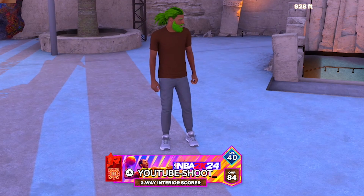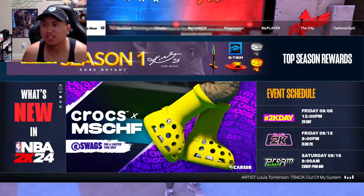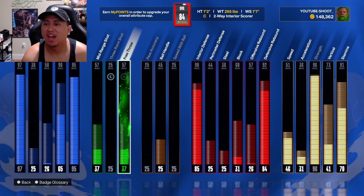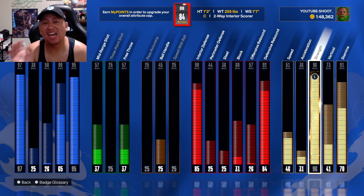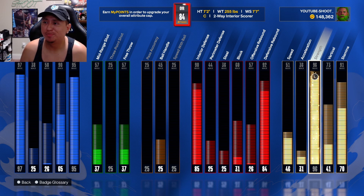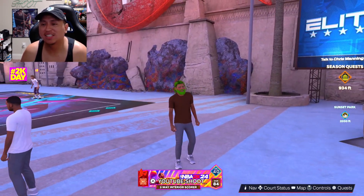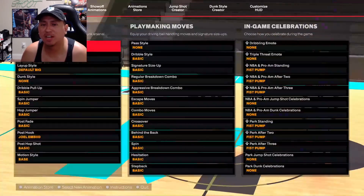Y'all probably saying you just make builds and don't play with them — I actually play with these builds I show y'all. Look at my attributes right now: I got a 97 close shot, a 95 post control, an 85 interior defense, and an 84 defensive rebound. These are all my stats at 85 overall and I am going on high win streaks with this build bro. This build is crazy. One last thing — make sure y'all put this on: this is the best post hook ever.